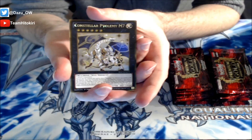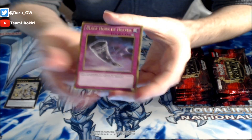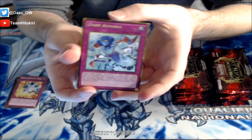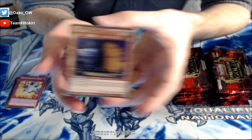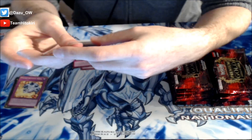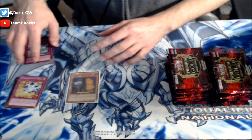Alright, we've got Constellar Ptolemy M7 - Pleiades is in here, Emerald's in here. We got Black Horn of Heaven as our first Gold Secret Rare. We've got Breakthrough Skill - always a great card. Then we've got Dark Advance as our second Gold Secret. And oh baby - a Maxx C in our first booster pack! Let's go! I love it! Let's sleeve that bad boy up in our awesome white Ultra Pro sleeves. What a great first booster pack - a Maxx C right off the bat!